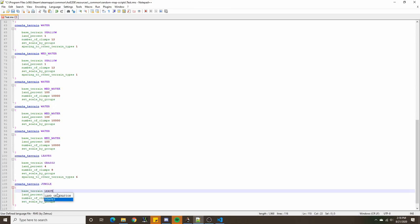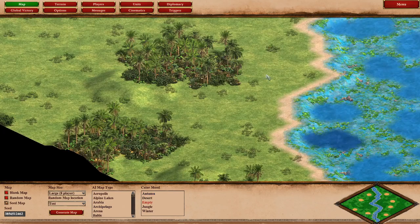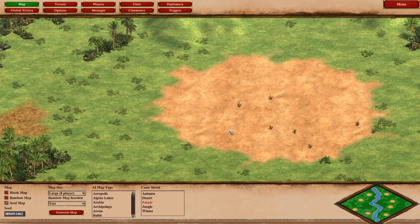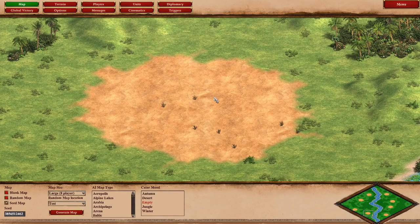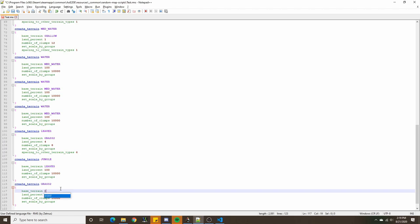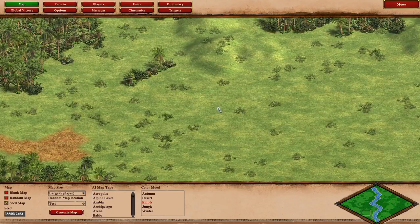To create forest there, we then cover those patches of leaves with jungle — creating jungle on top of leaves. Now the player that was previously without much wood has more available. Once that's done, we cover up the remaining patches of dirt with grass terrain to make all the ground consistent.